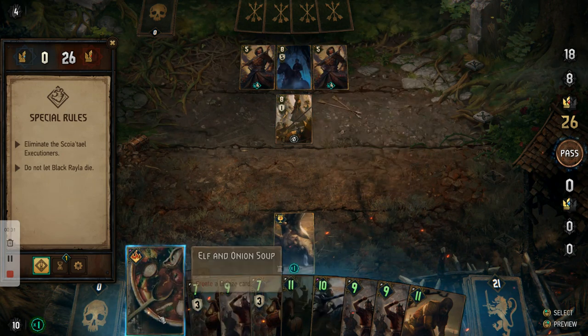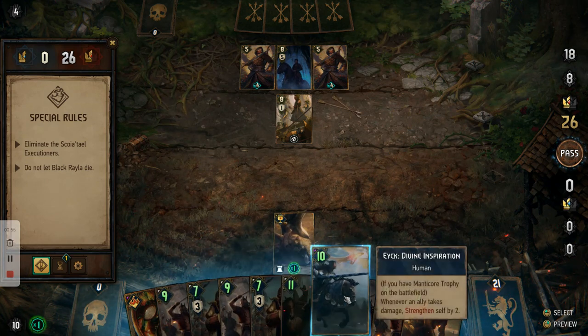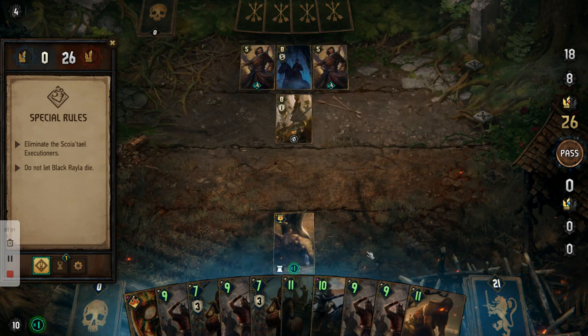What I've done is made sure I've got Stray Slingers. We've got a different deck this time so we don't have the Lirian Arbalist anymore to deal direct attacks. We're going to use a Stray Slinger — when they move 3 cards to the other route, if any were units they damage them by 2. I've got 4 of those, which should be enough to damage these guys.